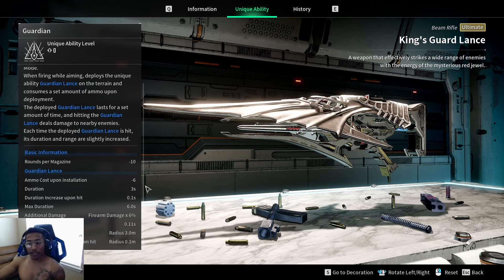The deployed Guardian Lance lasts for a set amount of time, and hitting the Guardian Lance deals damage to nearby enemies. Each time it's hit, its duration and range slightly increase. Basic info: rounds per magazine is reduced by 10. Ammo cost upon installation is six bullets. Base duration is three seconds, with a 0.1 second increase per hit and a max duration of six seconds. Additional damage is six percent of firearm damage, with damage intervals every 0.11 seconds. Damage range is three meters, increasing by 0.1 meters per hit with no max range limit.